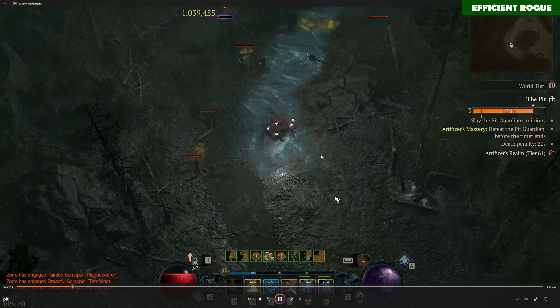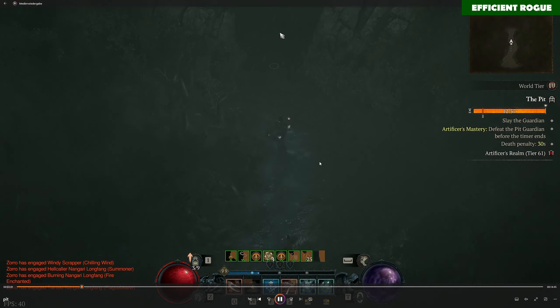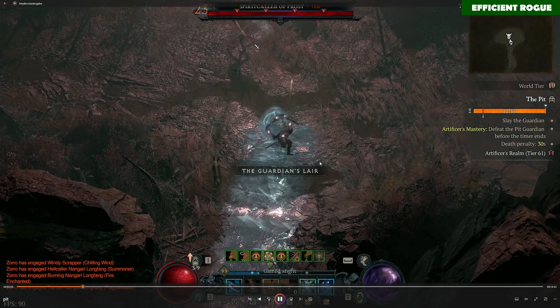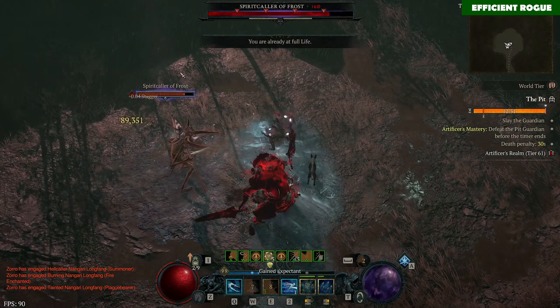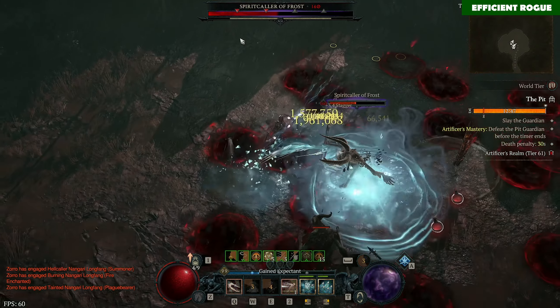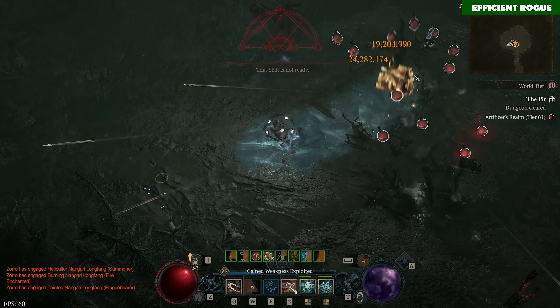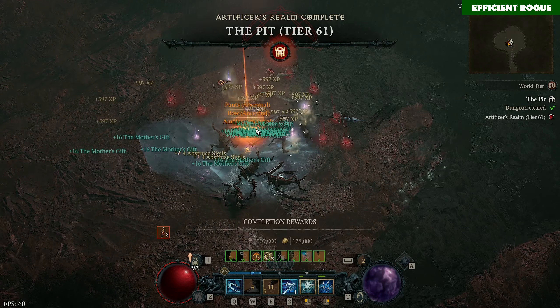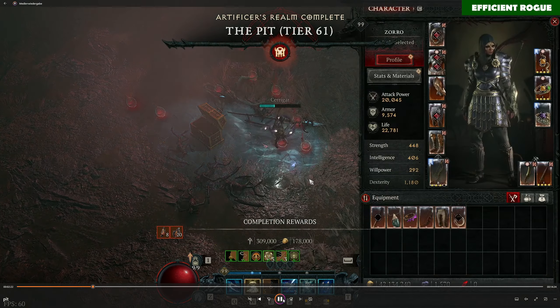Here I can show you the boss fight quickly. Even though the bosses are bugged at this pit tier, it's not too big of a problem — the bosses die pretty fast. We are dealing tons of damage as you can see in the damage numbers. Once the boss gets staggered, even more damage — 25 million overpowered crit. Pretty fun.